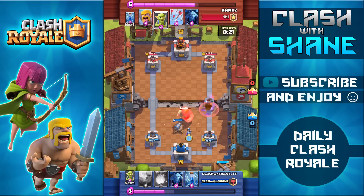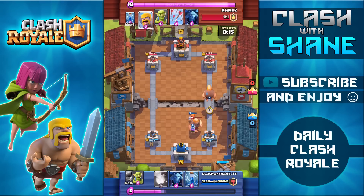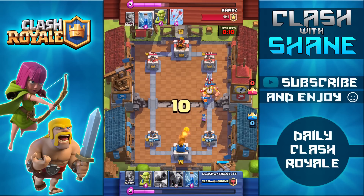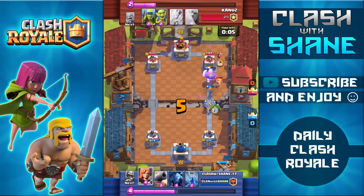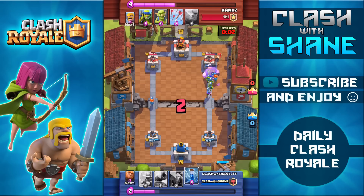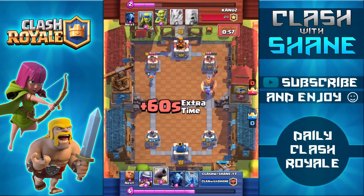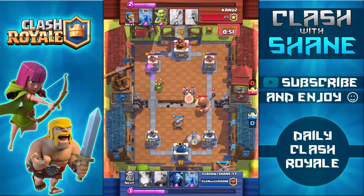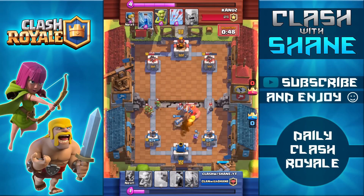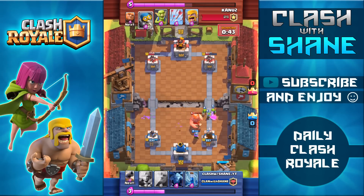I'm waiting for my opponent to waste Elixir on offense, trying to win positive Elixir trades on defense, and waiting for the perfect opportunity to set up a push. Right here, because I've already spent Elixir on a Valkyrie and Musketeer, I go ahead with a Giant on the right hand side and a clutch Fireball — damaging Barbarians and taking out Minions, giving me a huge Elixir advantage with the Giant doing work up front. The Valkyrie and Musketeer do damage to his tower. He drops his Giant which pushes back my Musketeer, forcing it to retarget, but we still bring his tower down to 800 health. The Fireball takes out Minions but I miss the Bomber, and it brings my tower down to 890 health in two hits.